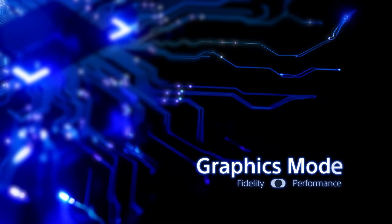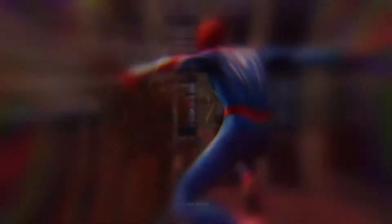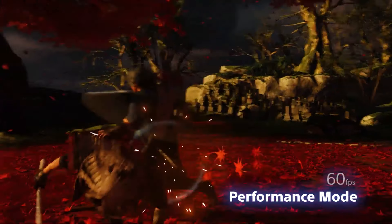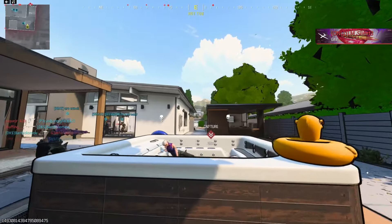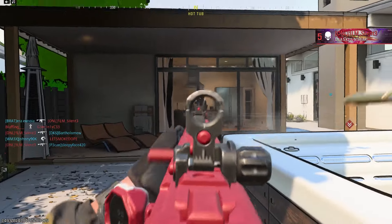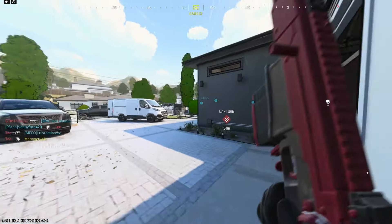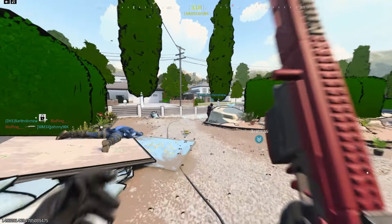Lead system architect Mark Cerny explains Fidelity mode versus Performance mode. Fidelity mode is about quality but is capped at 30fps, while Performance mode is usually capped at 60fps and is of lower quality, with dynamic resolution that drops to maintain 60fps. Think of it like when you're watching Hulu and your Wi-Fi takes a shit so the quality drops for a second — it does that while you're playing the game. These are the limitations of the current PlayStation 5 that he's listing.